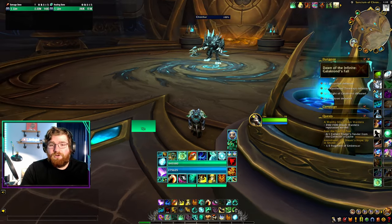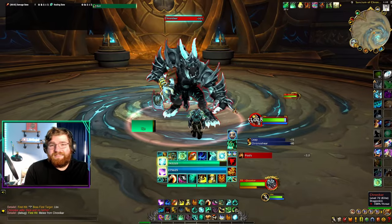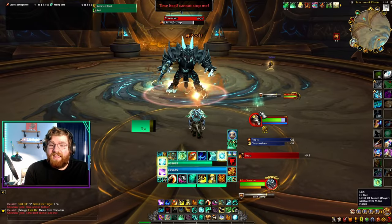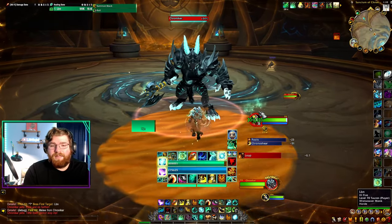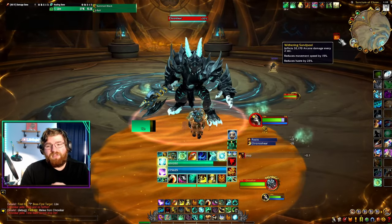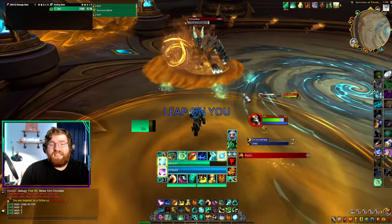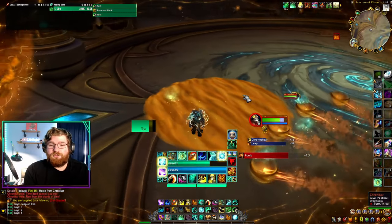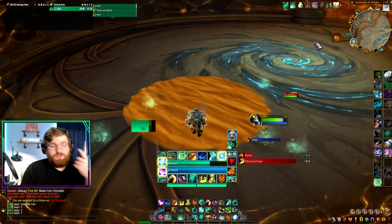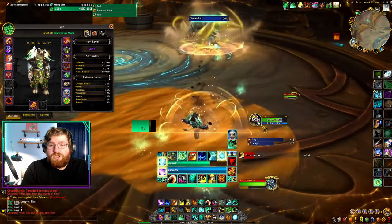Let's kick things off with Galakrond's Fall, and the first cool tech is on Chronakar, which is already a pretty easy boss, but there are scenarios where some allies die due to this sand mechanic. Not a lot of people know how this works, but this sand reduces your movement speed by 15% and also your haste. My haste is normally 31% — it goes down to 5%. So it's a huge haste reduction.